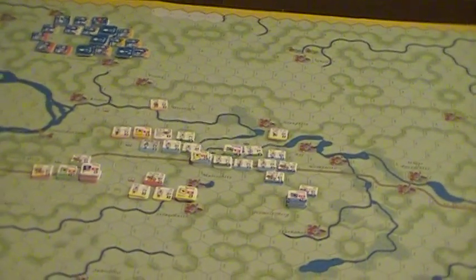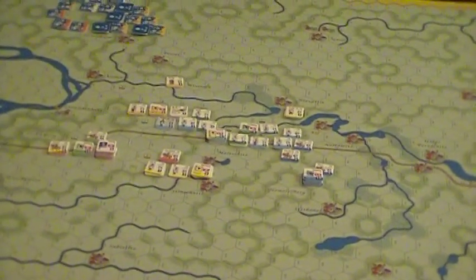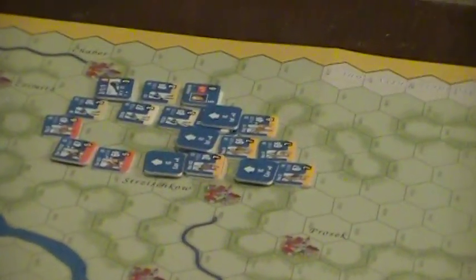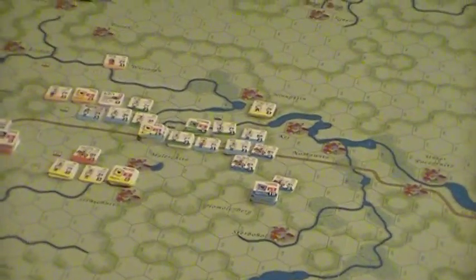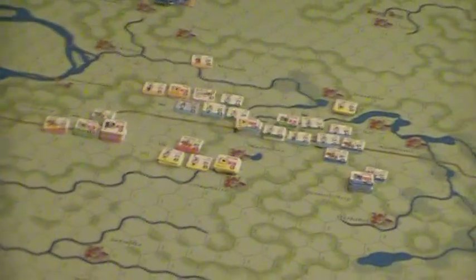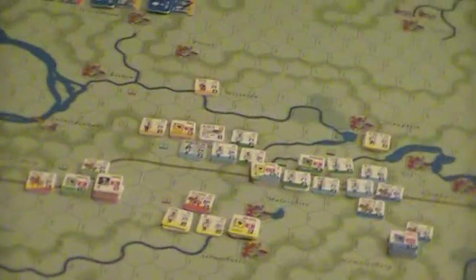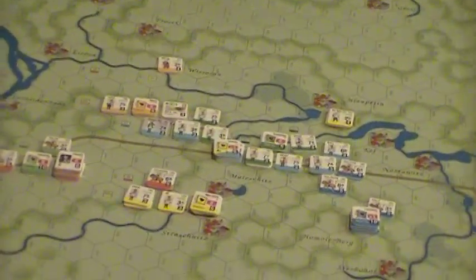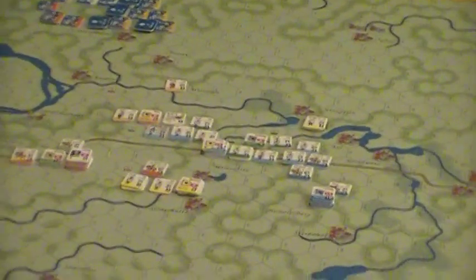There are a couple of counters that are not included, and there are counters that have hexes in the battle game on the Austrian side at least. The Prussian side, everything went in place as supposed. But on the Austrian side, a couple of units didn't seem to have the right space recorded. I faked it and put them somewhere. It was also hard to tell whether these were legal placements according to the rules — very confusing.